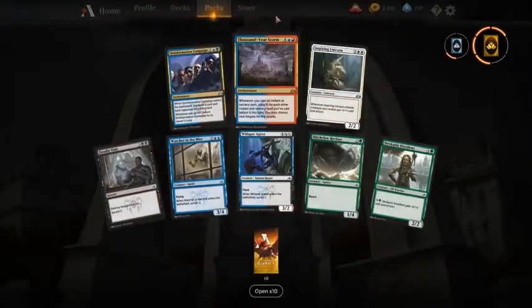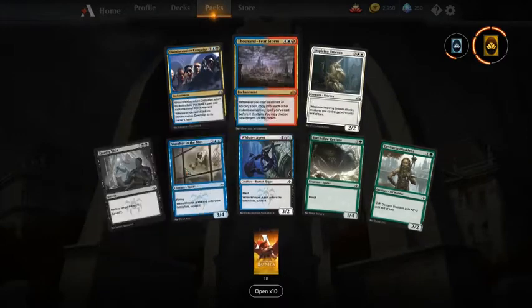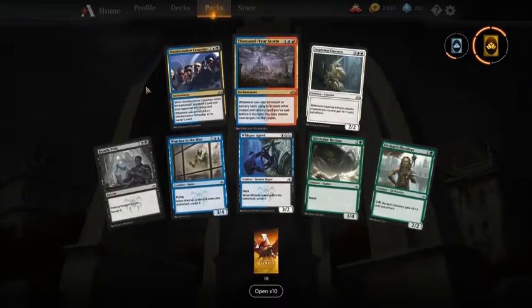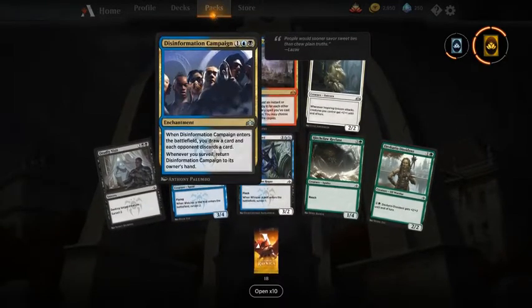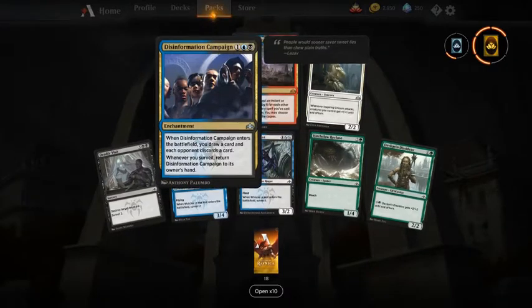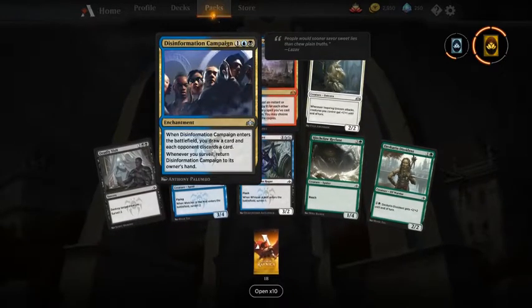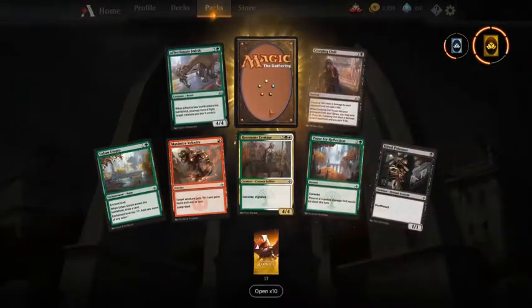Another Thousand-Year Storm — another mythic but not one I want. We have some very good cards here: Disinformation Campaign, Deadly Visit, Watcher in the Mist, and Whisper Agent are all very good. I think I would take Disinformation Campaign above Deadly Visit — I don't know if it's the right choice, but if it's your first pick you can pick up a lot of surveil and it becomes just a very good card. Deadly Visit is always good as well of course.